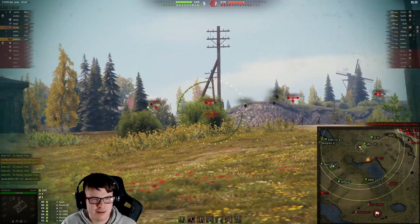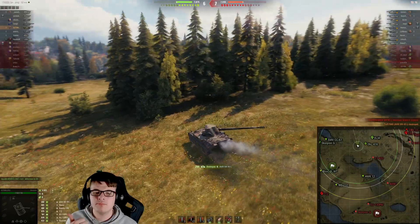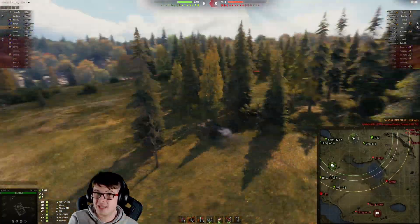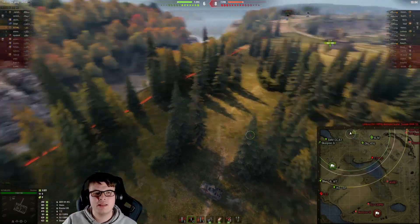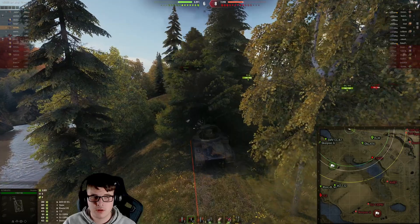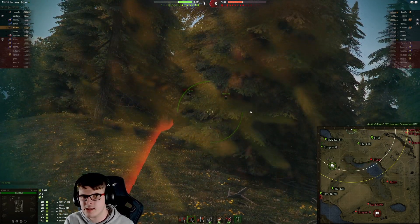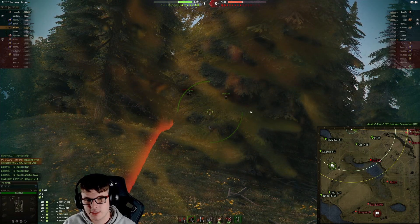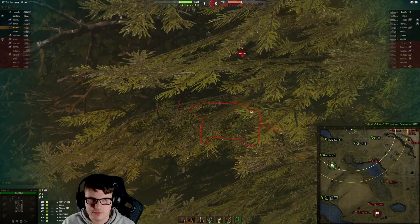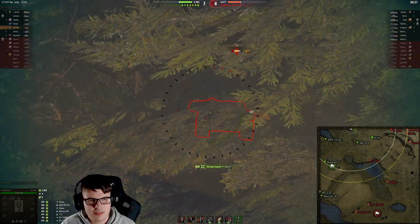It's a full tier 8 game and the enemy team have won the hill — they're winning the southern area and the central area of the map. The typical TD mentality comes out and this position is so strong, especially with a Scorpion G that has fairly good DPM. You can push down these trees — highly recommended for extra camo — and sit here waiting for the enemy team to move down the hill. Unfortunately a shell misses, which is just what you want when you're trying to carry in a clutch scenario.